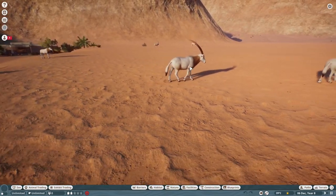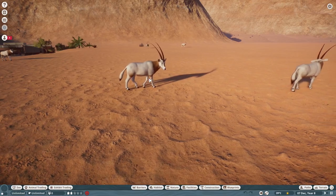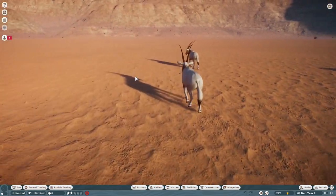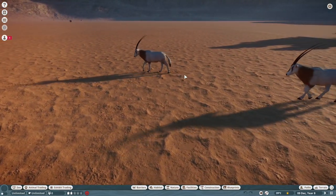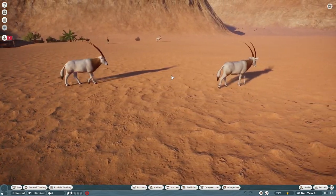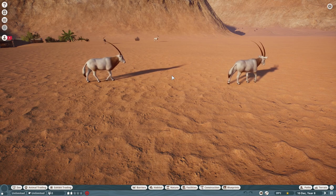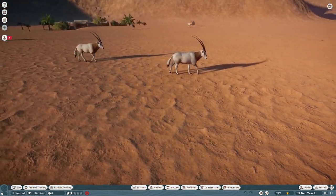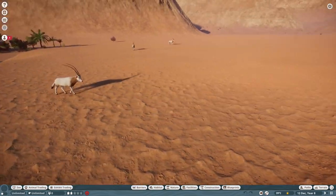It didn't take too long to do — the model editing wasn't too extreme on this one. These guys are available on the Nexus to download, fully updated for 1.5. We fixed all the issues with the crashing and the animation bug that then happened after we fixed the crashing.